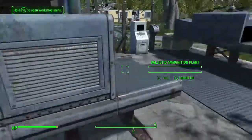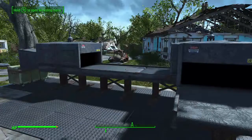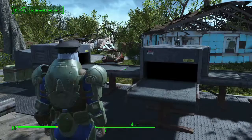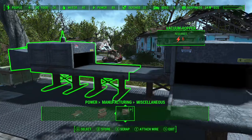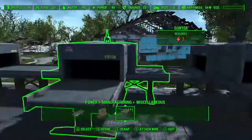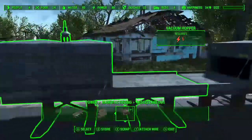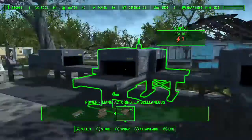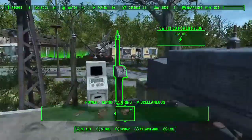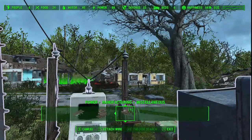We're not hooking up the ballistics yet — just looking at how the sorters work. The sorters need 3 power each, and the builder over here needs 6. We're already at 12 and we haven't even done anything yet. You're going to need a lot of power for these things. Let's hook some power up and test.